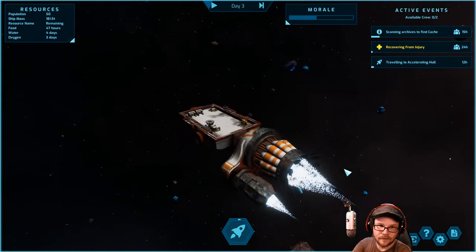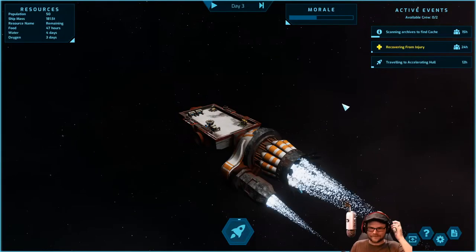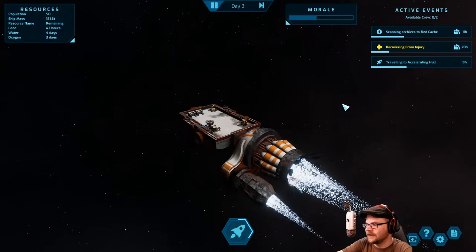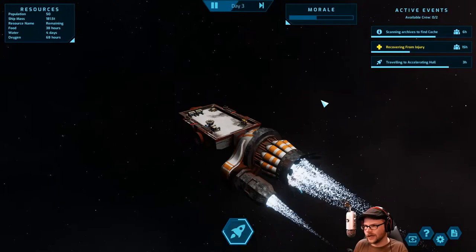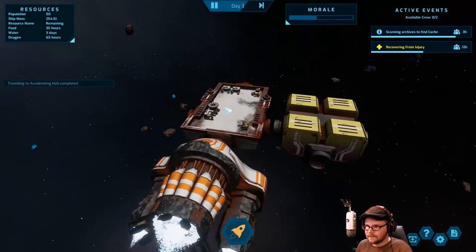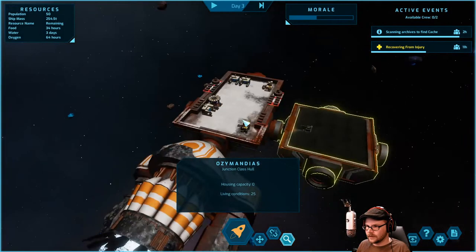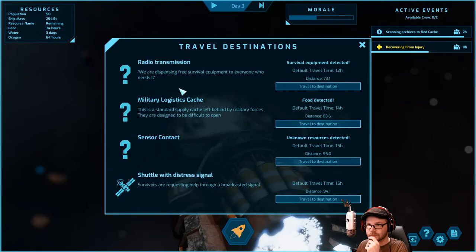We're not dying this time. I don't know why we have 50 population and only two crew — put those kids to work. What are they doing on this thing? Just sitting. We're now in docking range of this strange hole — bring it in, right over here. We must pause. There's a warehouse — I want to auto explore. As soon as crew is available they will explore. While we wait, let's go find some food — 14 hours away. We've got food.